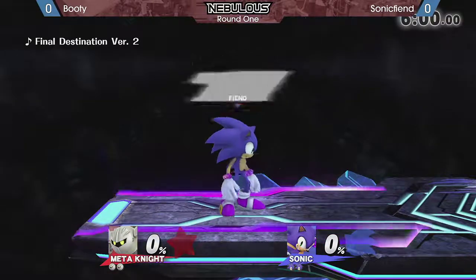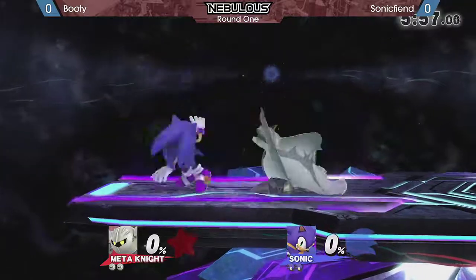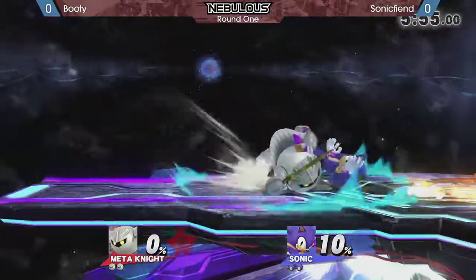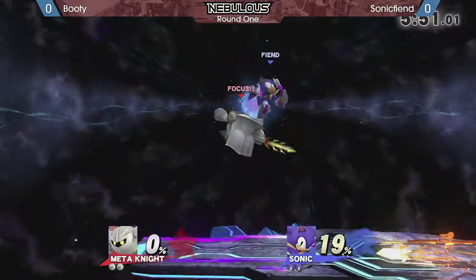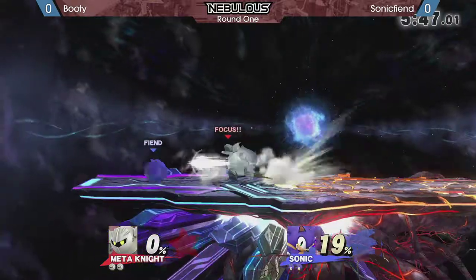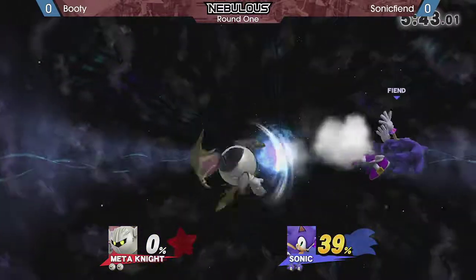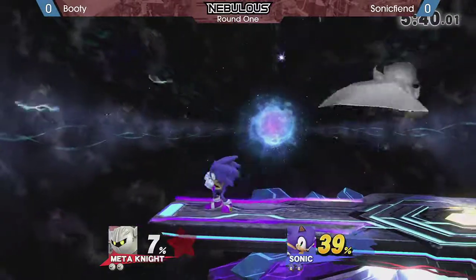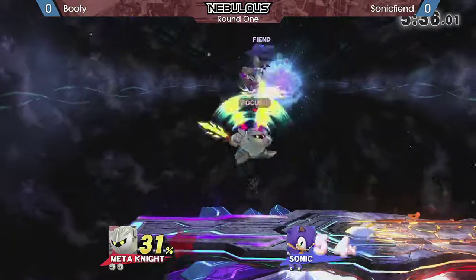FD — pretty much both characters like this stage. FD's a good stage for both characters. Immediately I'm seeing Booty using a lot of tilts just to clank with Sonic's hitboxes and then get in afterwards using Meta Knight's walk, which is a good idea. Another thing: Booty's also showing that he plans to just wait and shield for the Spin Dash to punish right afterwards.